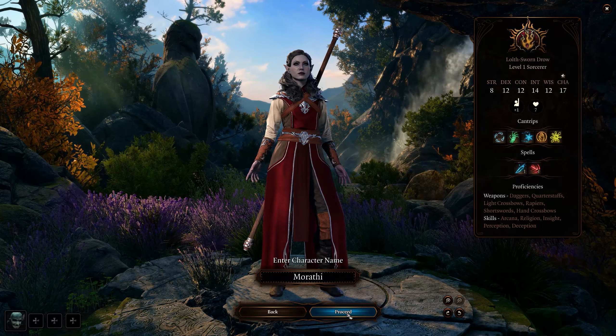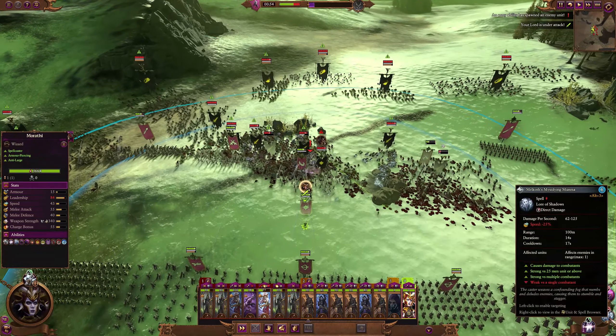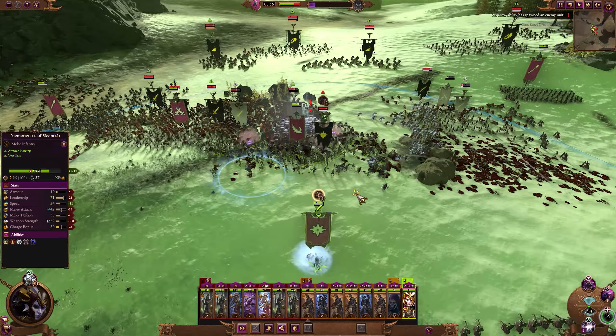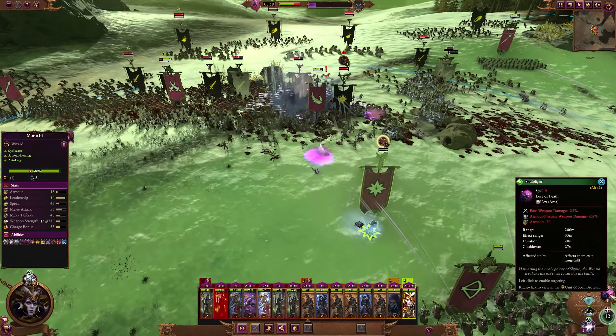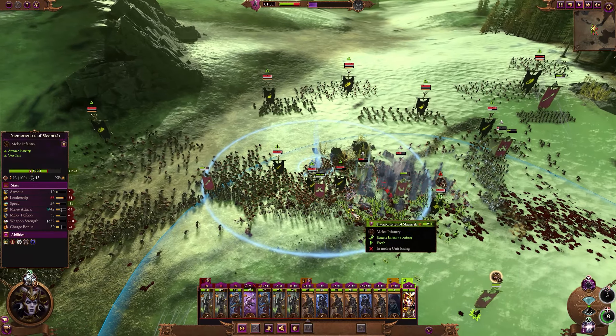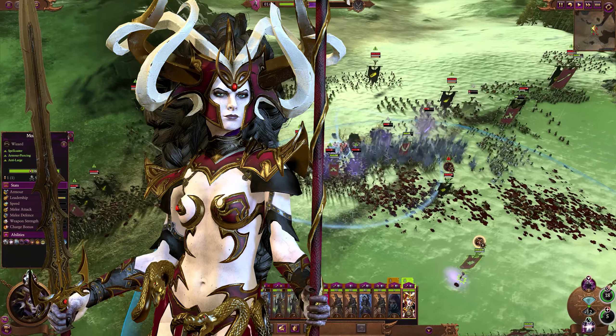Now that we have our starting Morathi, let's get into how to gear her up and play her in game. In Total War, Morathi is pretty much a pure spellcaster — she lacks much melee damage, has no ranged attack, and is far from tough despite how her armor might look. You want to use her as a support character from the back lines to drop spells onto enemies and assist your allies. She does wield a staff and a sword but really wants to avoid using them if at all possible.